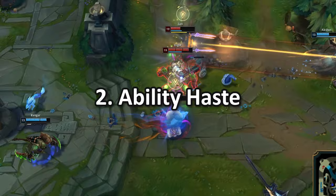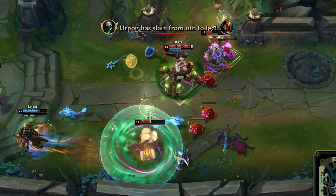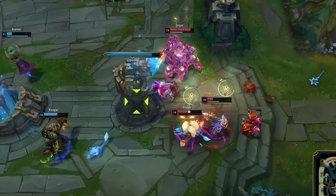Ability haste. Black Cleaver's ability haste is a huge advantage for Urgot. It allows him to use abilities more frequently, increasing his threat level and making him more versatile in fights.